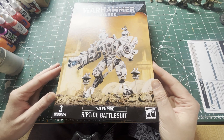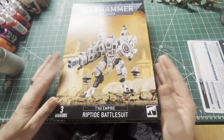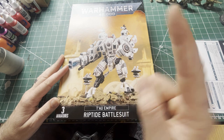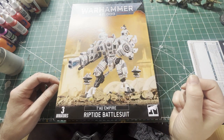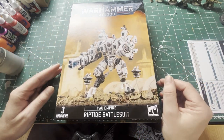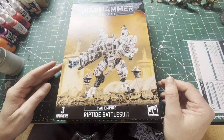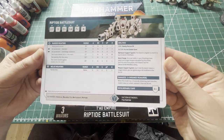Hello and welcome to my unboxing of the T'au Empire Riptide Battlesuit. I got this at the same time as the Farsight — there's a video linked for that one. I thought I'd get this one as well because I did like the design, and the shield looks roughly the same as the new Farsight. Without further ado we'll open this one, have a look, and then go through the codex cards.